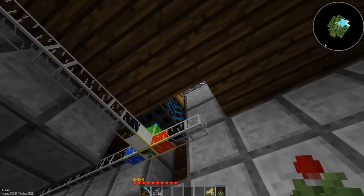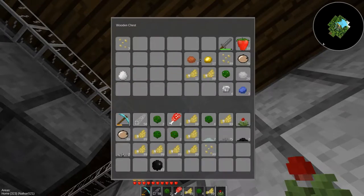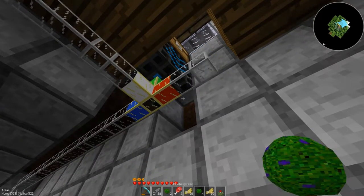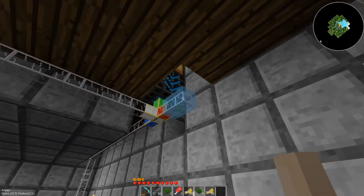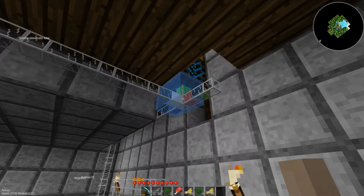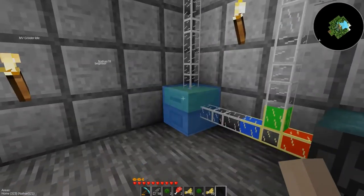Let me empty out some of this stuff that I don't need — I'll just throw those in there for the time being. Get rid of those. All these plants need to get planted. The wheat seeds can all be processed with an auto crafter — or the wheat plants rather. Keep some wheat seeds in reserve just in case.